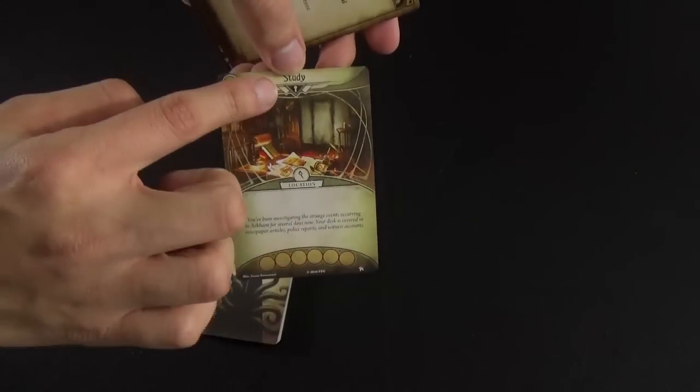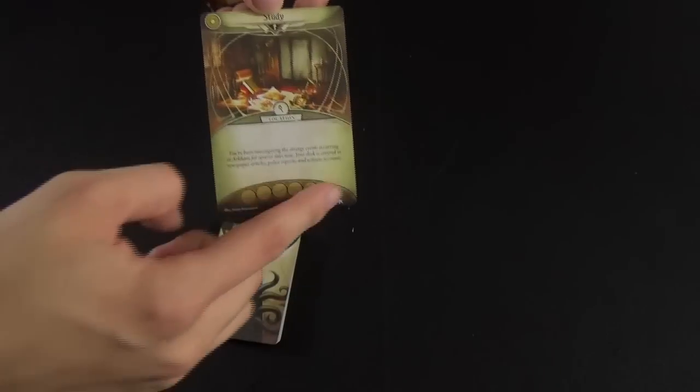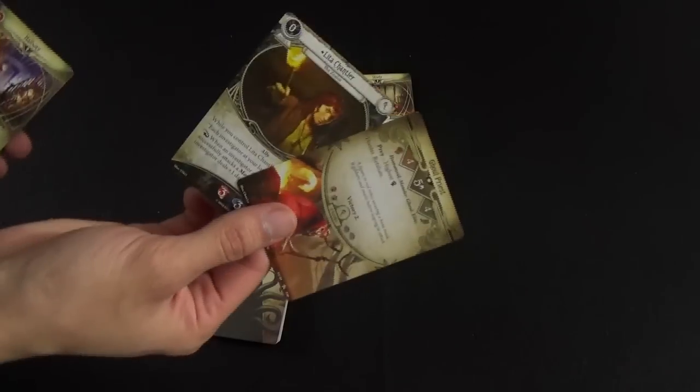The setup for the Gathering says to put the Study into play. Whenever you put a location into play, it begins on its locked side — at the top you'll see it's locked and only has flavor text. The setup also says to set aside two specific cards called out in particular. Then shuffle the remainder of the encounter cards.